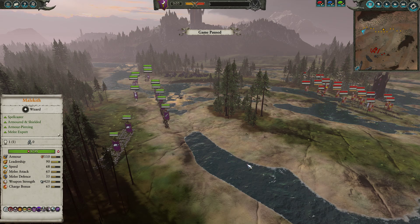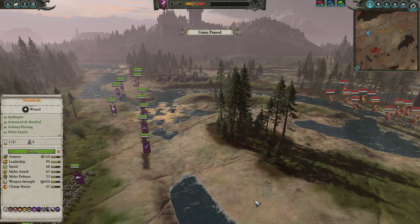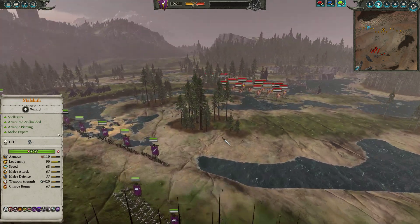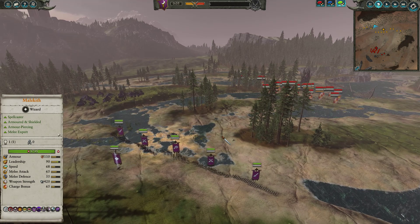Hello everybody, it's Wyvern here with another bit of Total War 2 quick match gameplay. This time we're on the Sulphur River, playing as the Dark Elves against the Forces of the Empire. For this build, I did go with a bit of a classic rush, since that is probably my favorite build against Empire with those Dark Elves.